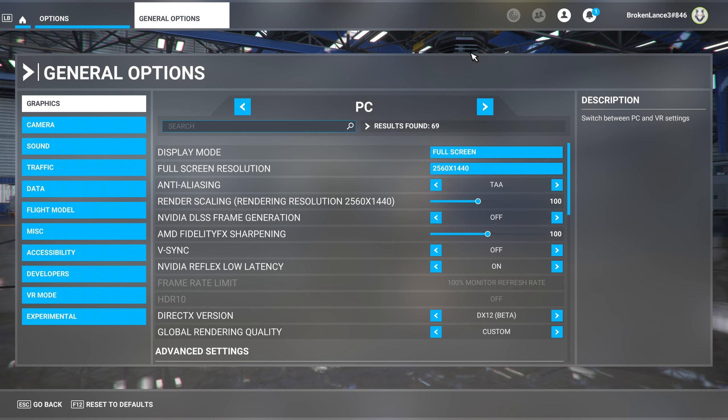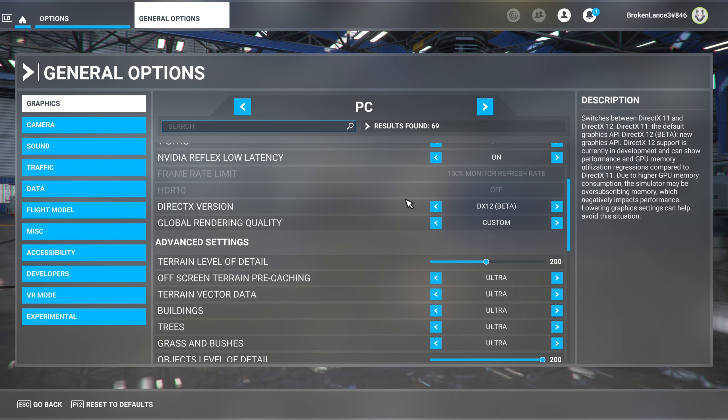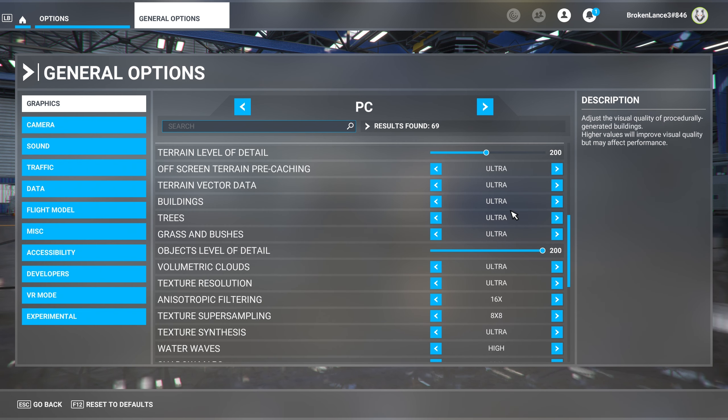Hello, welcome to the video. I'm going to be testing out the RTX 4070 in Microsoft Flight Simulator at 1440p. We're going to do native and then maybe test DLSS out as well. These are the settings — we're in 1440p and everything is completely maxed out ultra.